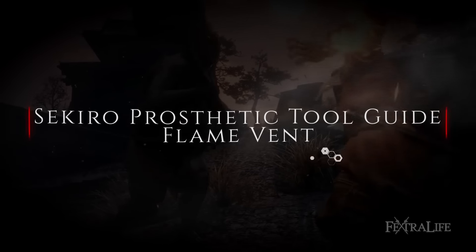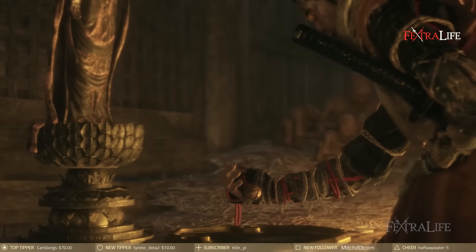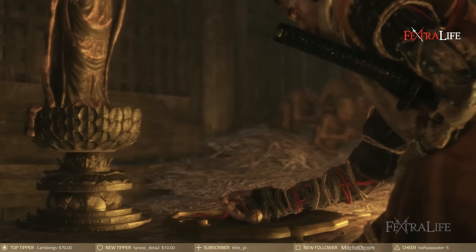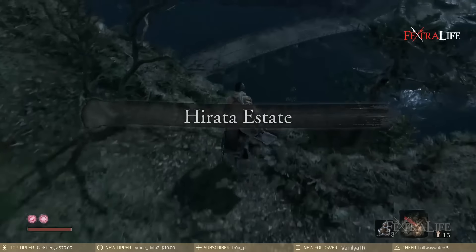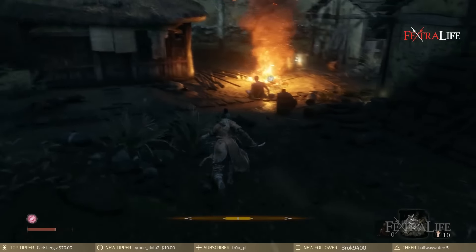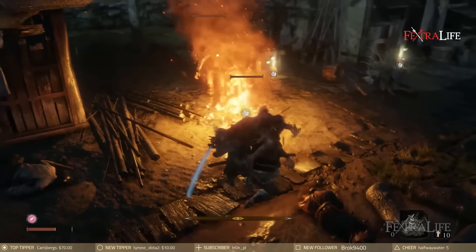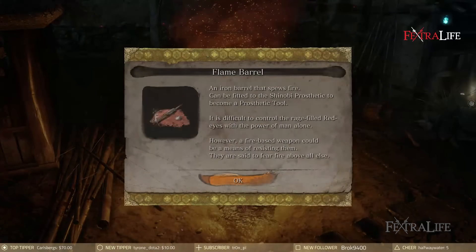The Flame Vent can be acquired very early on in Sekiro by heading to the Harada Estate. To get there, you must gain the Young Lord's Bell Charm from the Old Woman in Ashina Outskirts, and then offer it to the Buddha in the Dilapidated Temple. Once inside the Estate, head forward past the second idol there, and make your way right through some buildings. You will come to an area rather quickly with many bandits near a bonfire. Loot the Flame Vent from the bonfire and give it to the Sculptor to receive this tool.